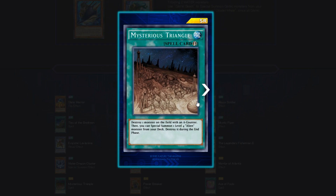Mysterious Triangle — Quick play spell. Destroy one monster on the field with an A counter, then special summon one level 4 Alien monster from your deck, destroyed during the end phase. This is really good if you're putting A counters on monsters and running an Alien deck. The card does what it needs to do — being able to destroy a monster with that counter is pretty awesome. Another 4 out of 5 for me.